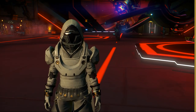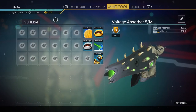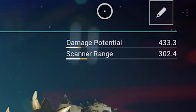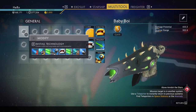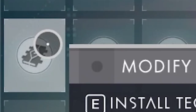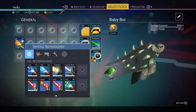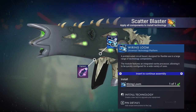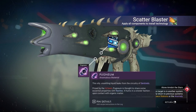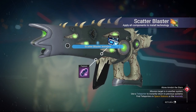The next step is pretty simple. Open your multi-tool — you can see our damage is 433 before we start anything. Let's install the Scatter Blaster, but make sure you put it in the middle. You can get Wiring Loom from a space station or Chromatic Metal from a sentinel. Let's install it.